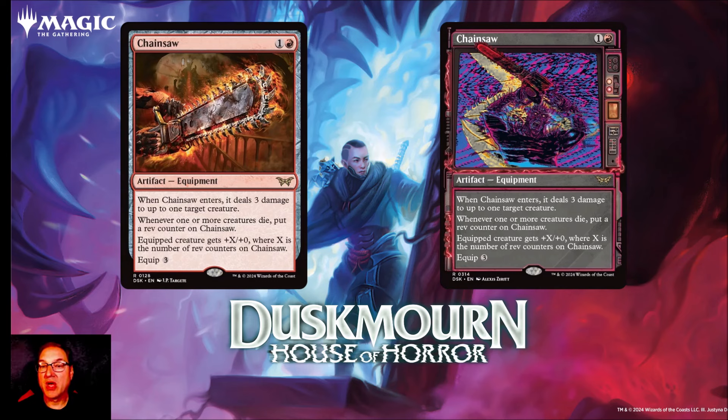We also get a paranormal frame for Chainsaw. One of the tropes they're using for the set is the 80s and 90s horror movie aesthetic — paranormal activity on your TV screen — and we're going to get a treatment showing that in Duskmourne.